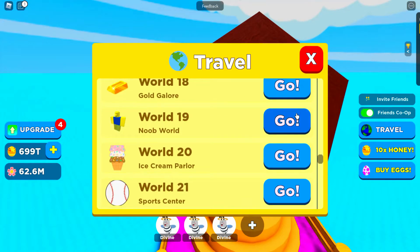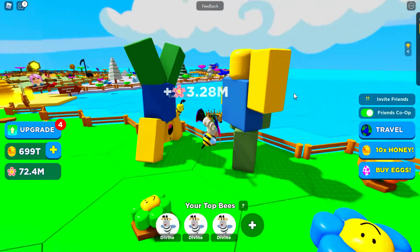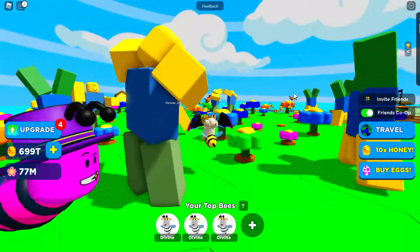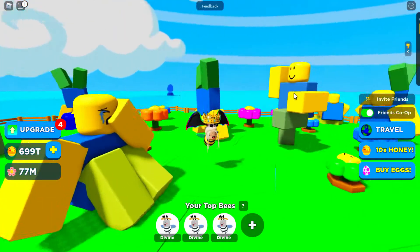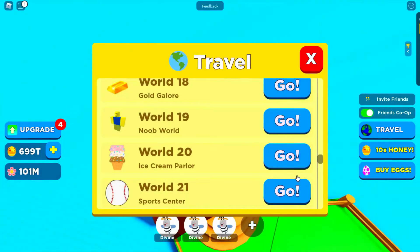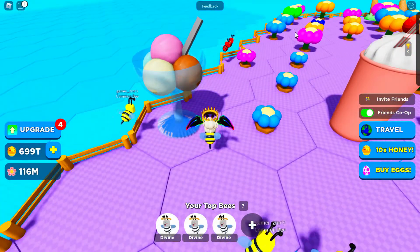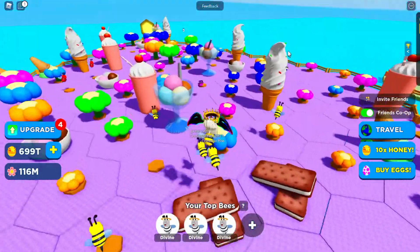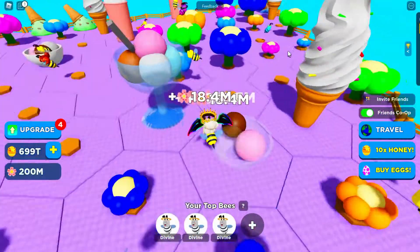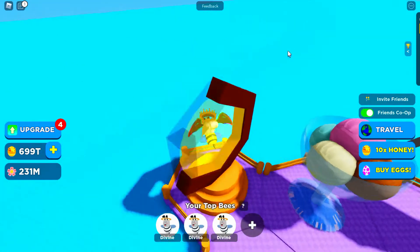World Nineteen is Noob World! Look at that noob — it's upside down, it's doing a dance, it's sitting down, that one's dabbing. Oh no, poor noob — he's crying! Let's move on to the noob flowers. World Twenty is Ice Cream Parlor — every kid and adult loves this! Sundaes, milkshake, ice cream sandwich, ice cream sauce, and melted ice cream — that's like mint chocolate chip!